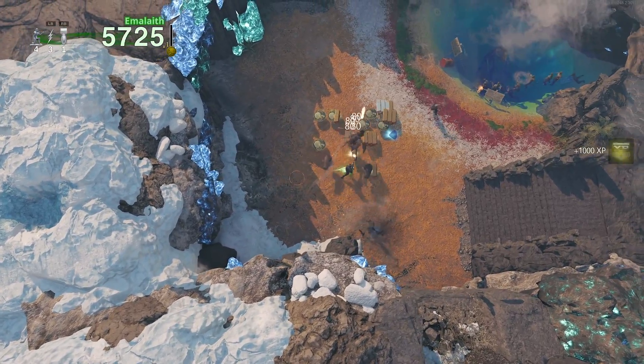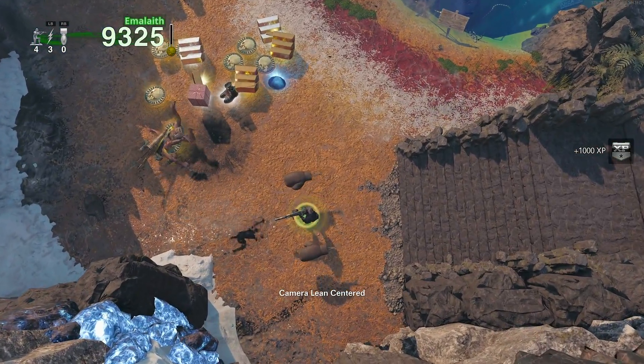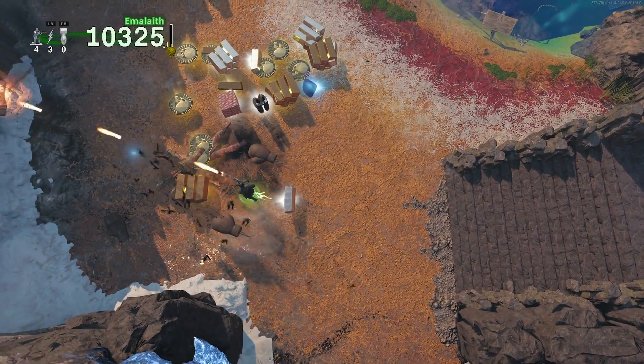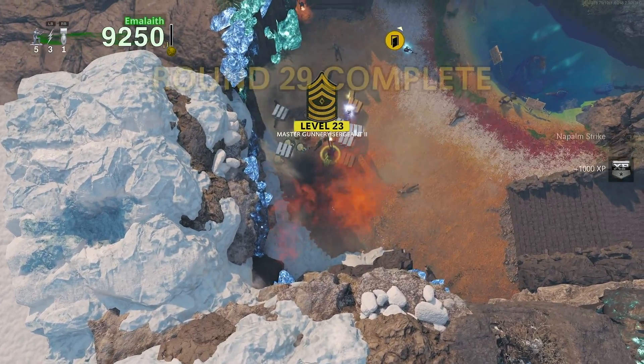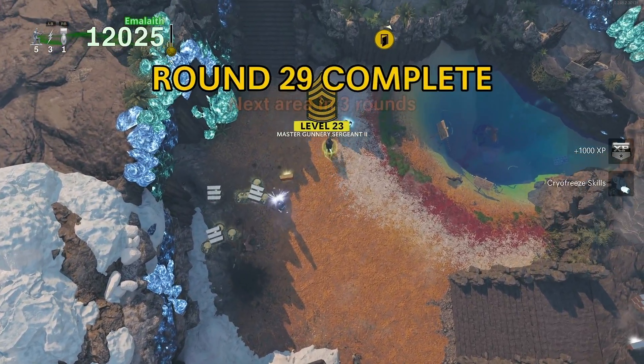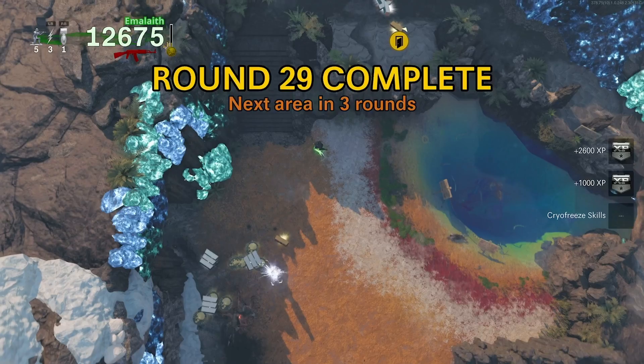Sometimes there are some straggler zombies after you lay this six-armed fool to rest, so just make sure you save a nuke and drop it afterwards, which should finish the round. Unless there's a shadow boogie in the middle of an animation, in which case you're sadly going to have to wait an extra few seconds for him to finish. Whenever the round is cleared, just quit the game and restart, which is considerably faster to do on current-gen platforms.